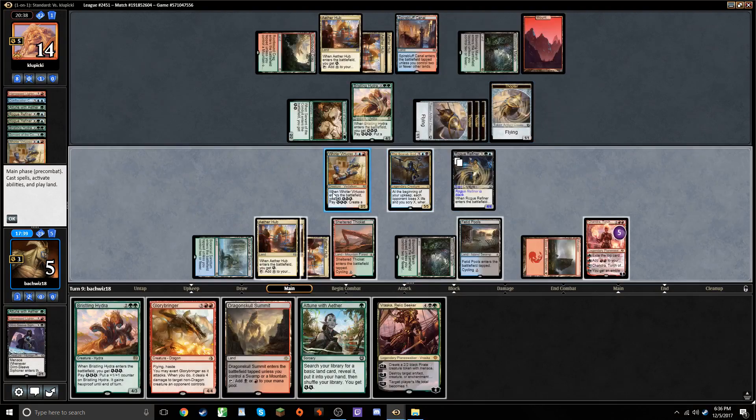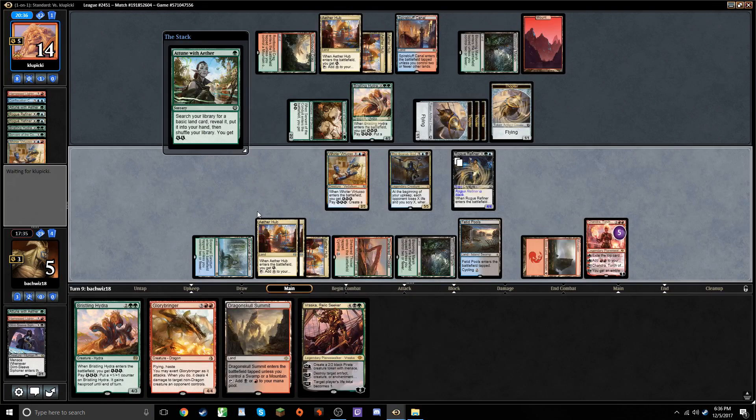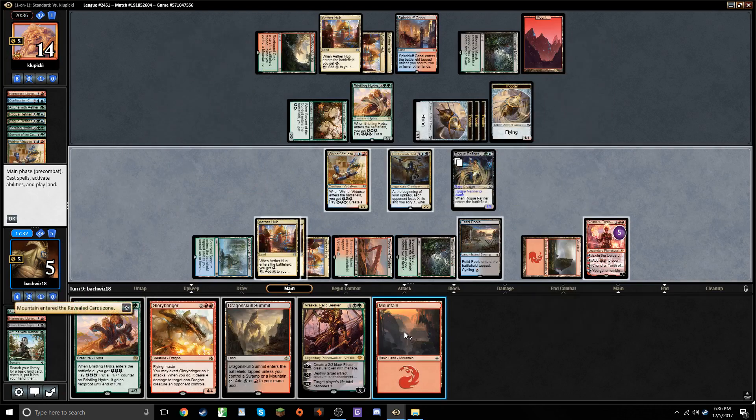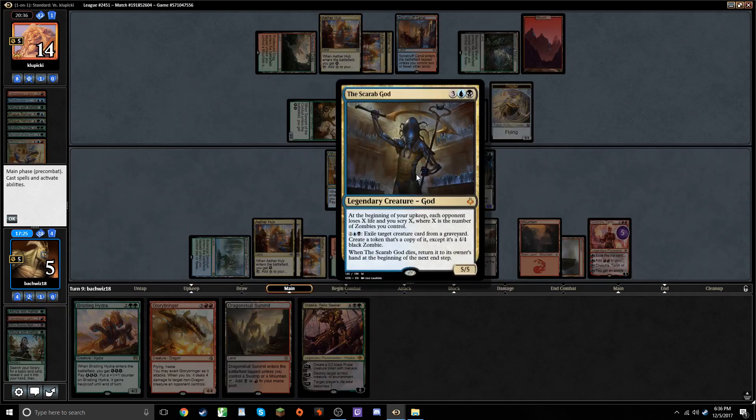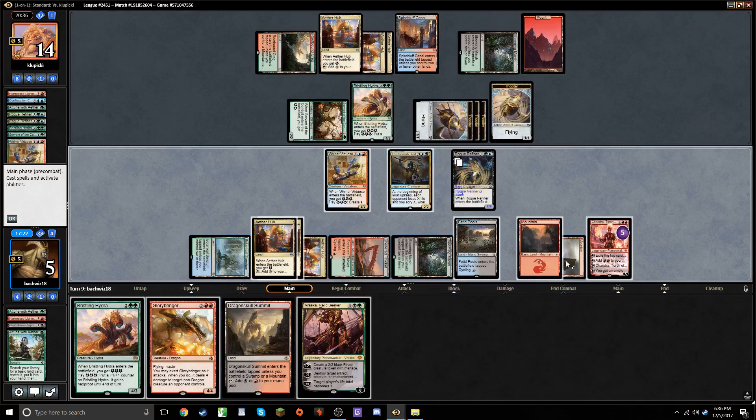We do have to keep in mind that these Thopters are kind of starting to kill us. Let's cast an Attune. I think we have one more Mountain to go get. Might as well play it. It's slightly better to play Dragonskull Summit because we want more black mana for Scarab God, but this turn I'm planning to cast something like Glorybringer anyway. I guess I should have played Dragonskull Summit, because now I'm thinking I might even want to use Scarab God this turn instead of playing a spell.